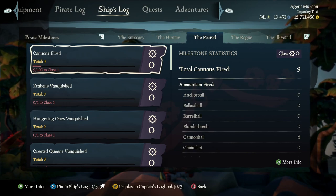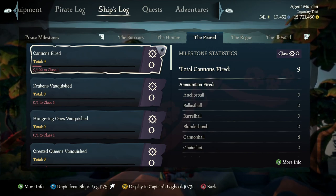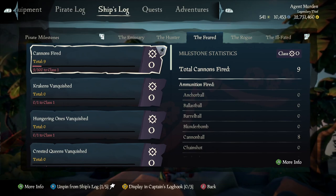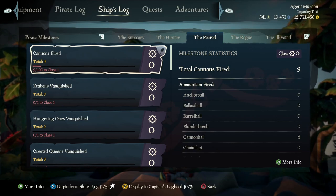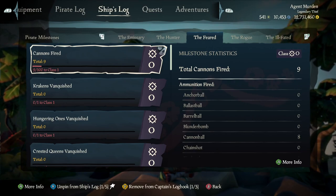So once you find a milestone that you want to keep track of, you have two options. You can either pin it to the ship's log by pressing X, which will put it on that main menu that we were first on — an easier way to keep track of it rather than having to go all the way into the milestone to find it. You can also display it in your captain's log by pressing Y. You can show three milestones in your captain's log and you can have five pinned on the ship's log.